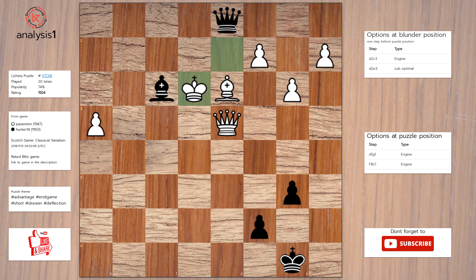Answer to this puzzle is: queen to g1, check. King takes bishop. Queen takes queen.